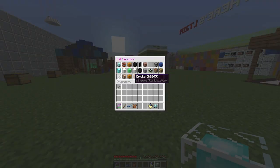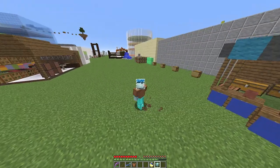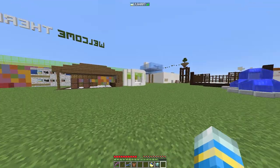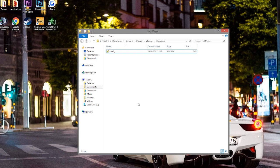We also have glowstone, redstone, lapis, and cobweb — that one looks like I'm having a bit of a bad hair day. You can choose any of these to wear, which is really cool. Mycelium you don't see too often, and obviously the beacon just looks like you're wearing a glass box on your head. Very, very cool.